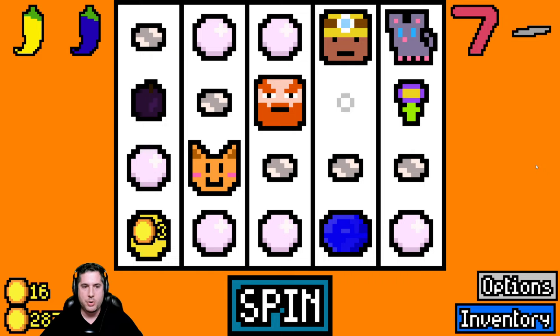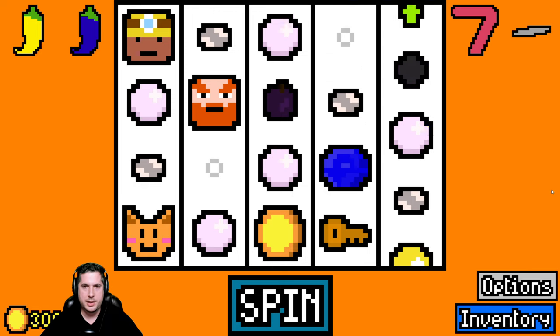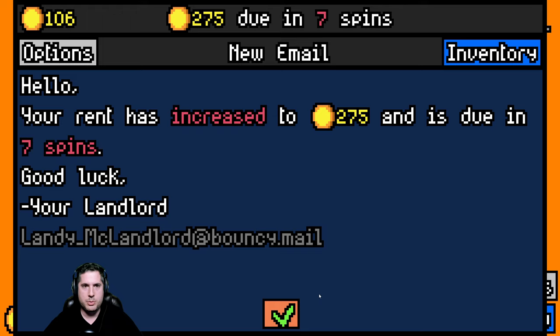As much as I love coconut, it's not the time for coconut. We're gonna roll again - what do we got? We're not getting much interaction here. Pay up - no problem. We're starting with 106 gold and we need to get to 275.